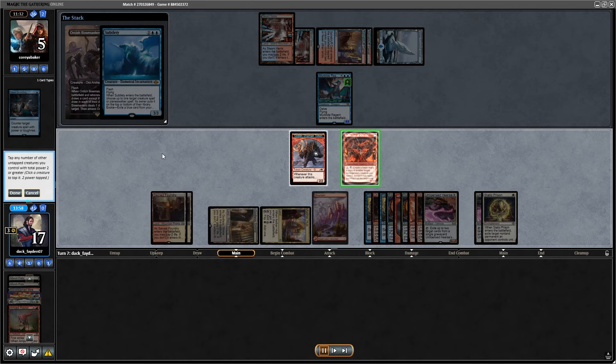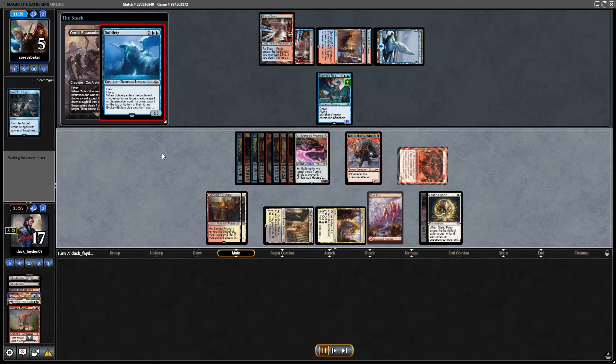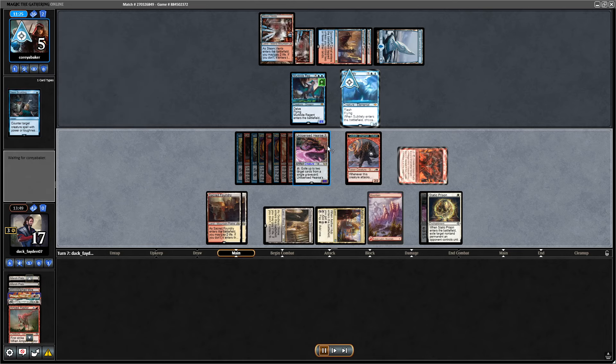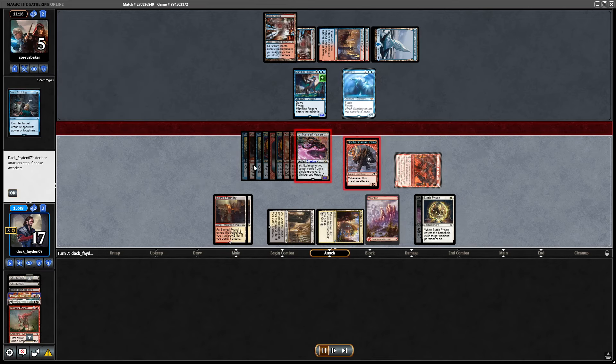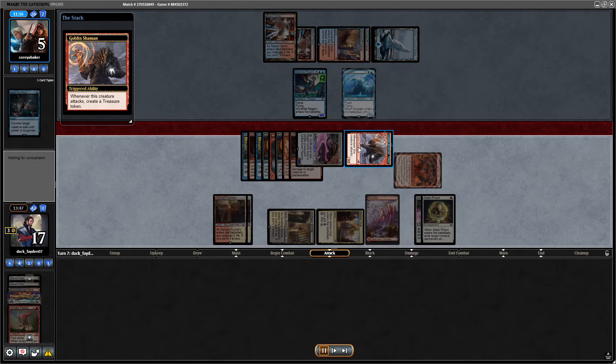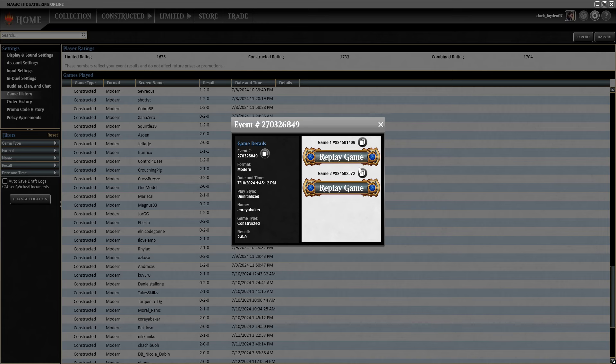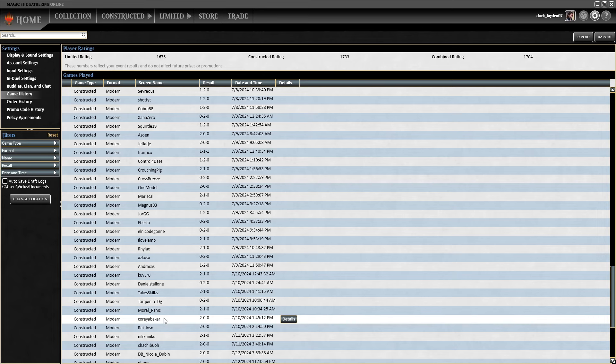I pay the mana for Prison, flip Kiki-Jiki, and have Bowmasters — I can recast Fable from the yard. Opponent plays Subtlety so they can jump a turn, but I get a Treasure meaning I can recast Fable. Opponent realizes that and concedes. Match one down.